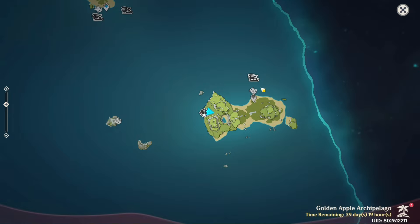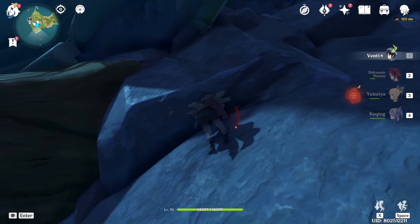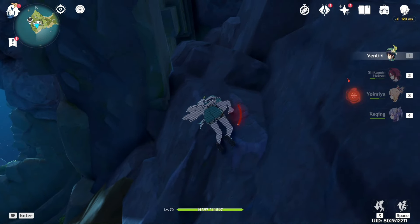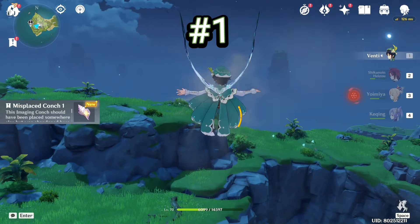First is Minacious Isle, which is already unlocked — you'll be getting three conches from here. To get two of them you have to climb up the mountains, which is actually kind of a task. But once you climb up, you'll see the first one — the amazing conch — and there will be a cutscene. That's number one.